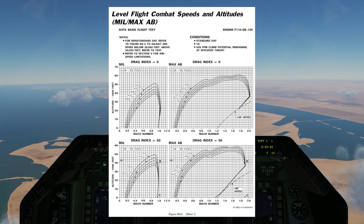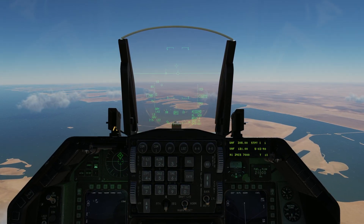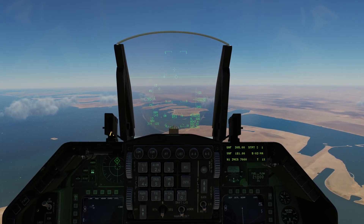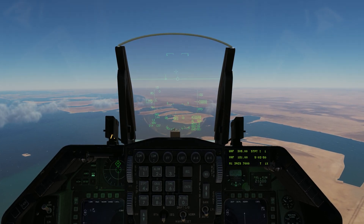We need to know our drag index and gross weight. This is a clean configured aircraft but we do have pylons, so depending on how you calculate your drag index, it should be around 52. I'm not sure how it's been modeled with ED, but the base aircraft has a drag index of 7, so at any case we should be in the ballpark using the drag index 0 and 50 charts.